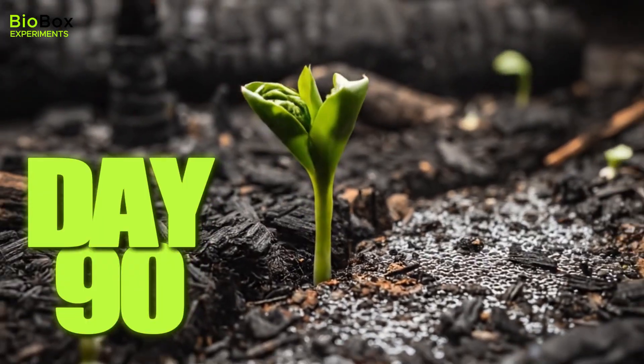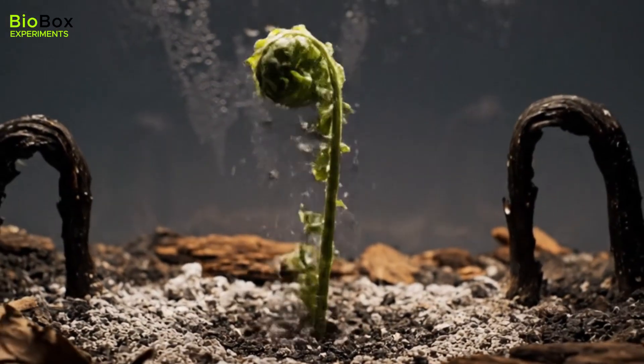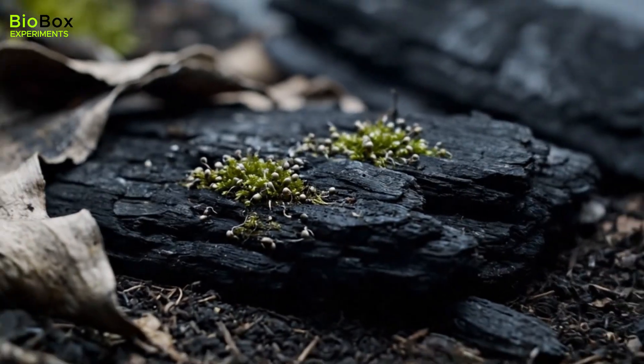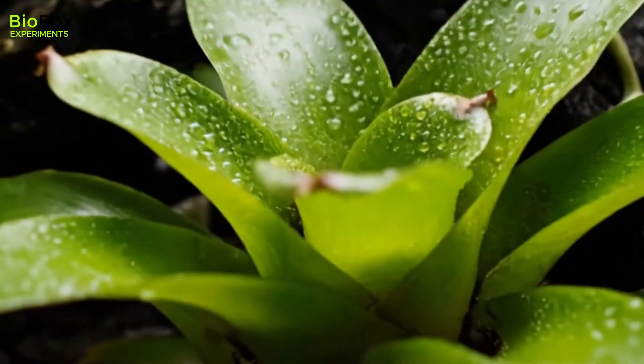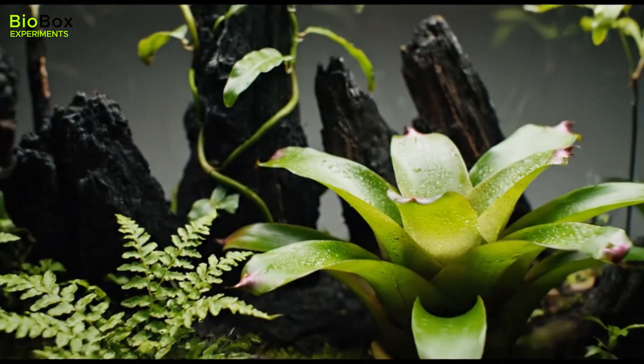By day 90, from the ashes, new life began to sprout. A single fern unfurled through the blackened soil, a vibrant green against the charred landscape. The cycle was starting all over again. The moss returned, spreading like a green carpet, and the plants grew back stronger, their roots reaching deeper. The forest began to breathe again.